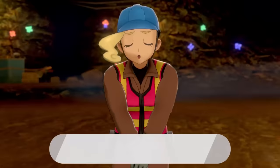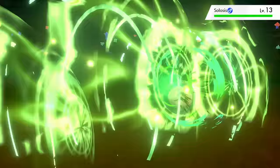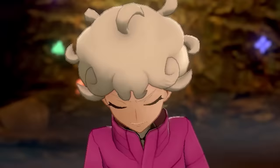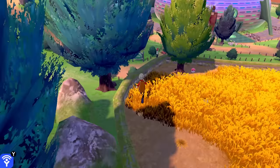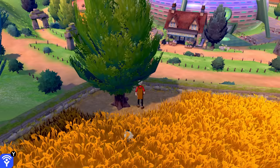We run through the Galar Mine, easily beat the trainers, and run into our second rival Bede. He talks a lot of smack, but his team is full of Psychic-type Pokemon that we do pretty well against — Bug Buzz is the MVP and all his Pokemon go down pretty easily. Getting out of the mine doing well, before heading to Turffield we make a quick stop on Route 4 to pick up Silver Powder, an important item that boosts our Bug-type attacks to do a bit more damage.